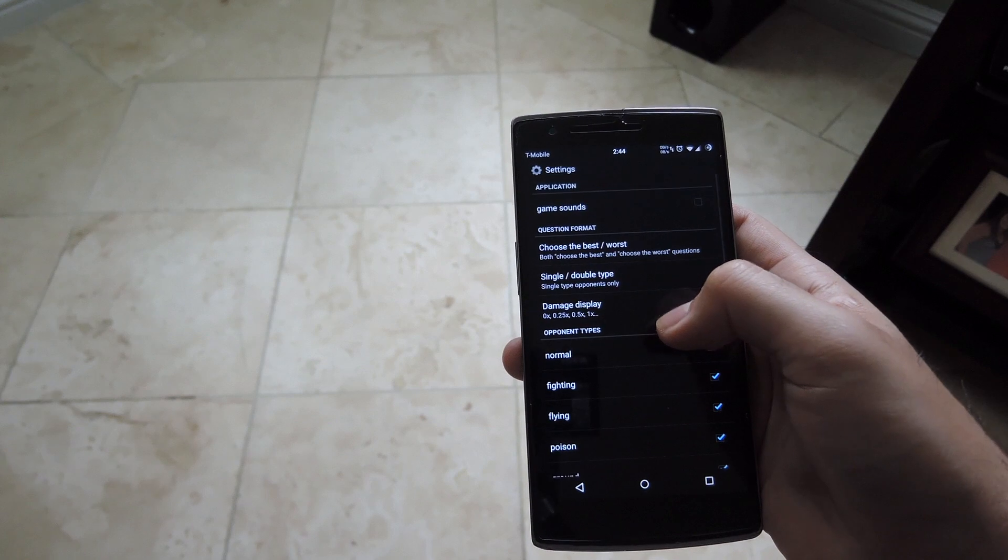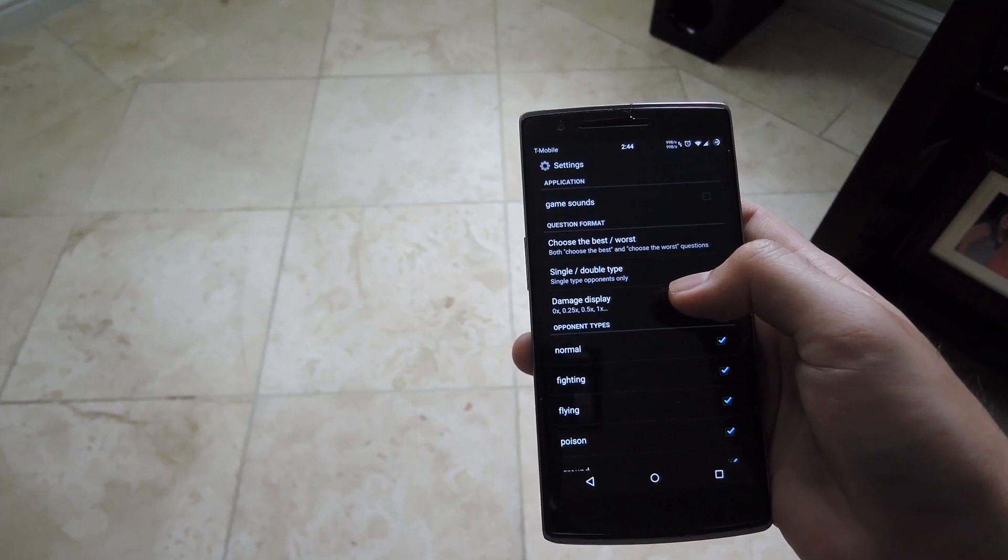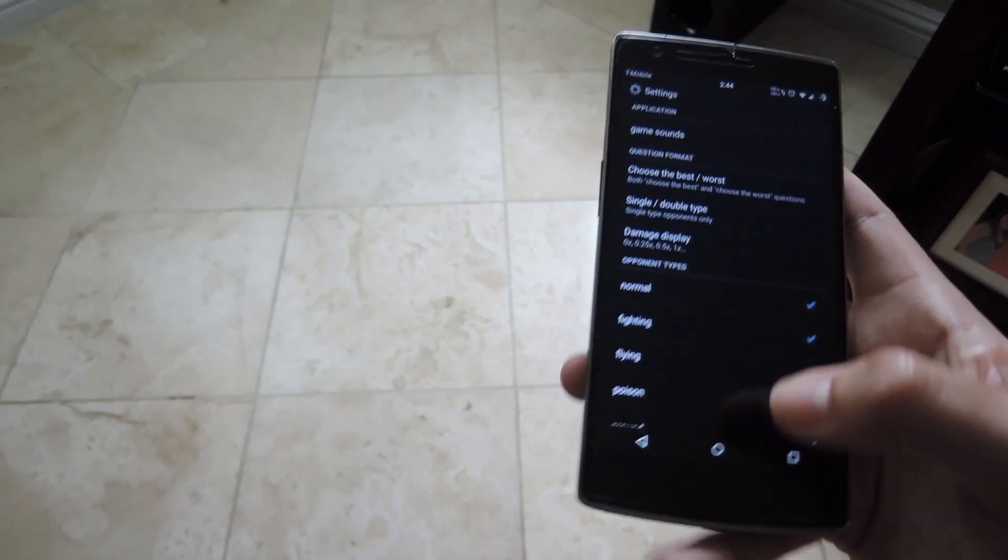You can see here you can select which types you want to learn, along with how the damage is displayed — single or double types — and then the type of question you want.